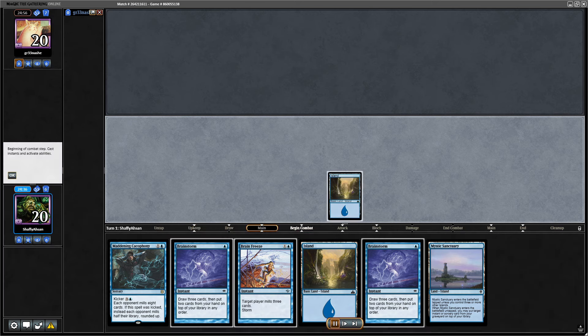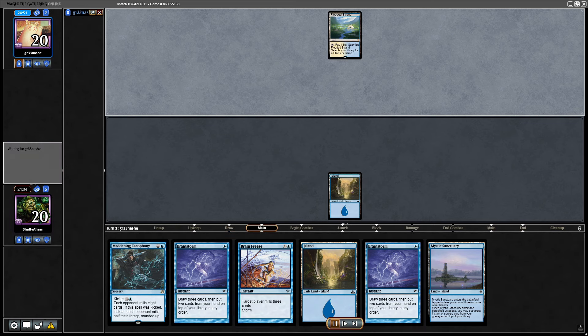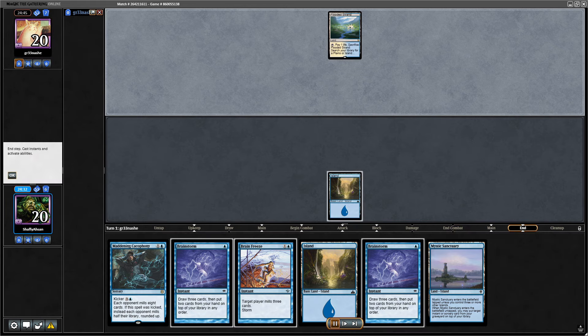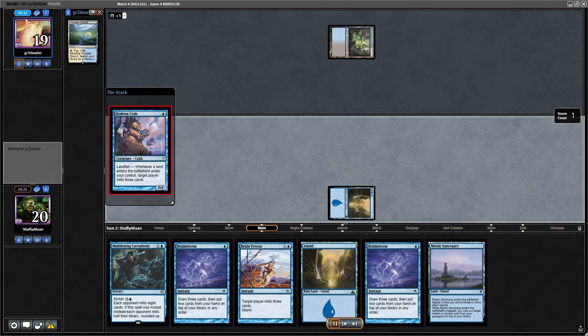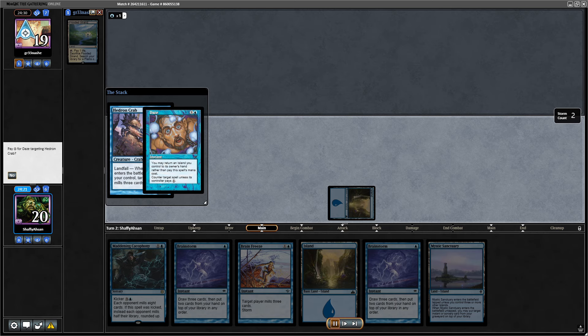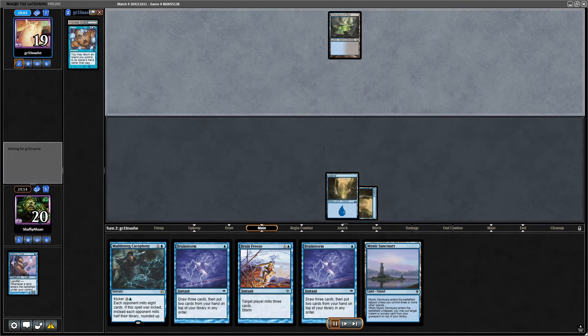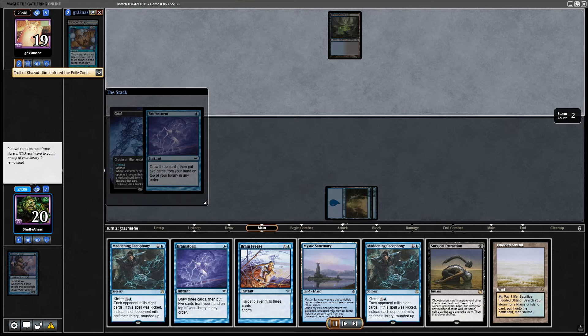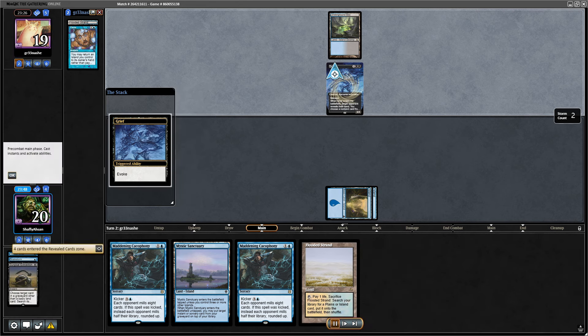Going into what's framed as game two of round two, I have a pretty solid hand — no interaction, but a couple of Brainstorms, especially on the play, might find me something. Flooded Strand, pass — looks like I'm playing against another blue deck. I'm not going to play around the Daze; I'm going to Force it out early because I have a lot of action. Then they play Underground Sea and grief me — it looks like Dimir Scam.